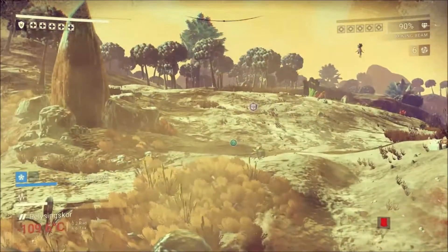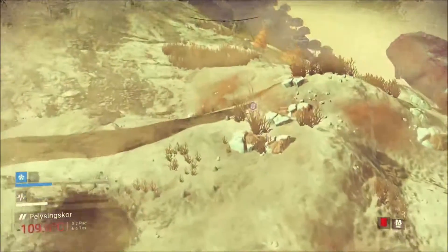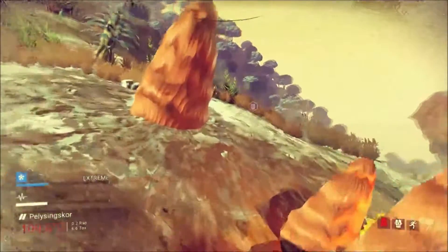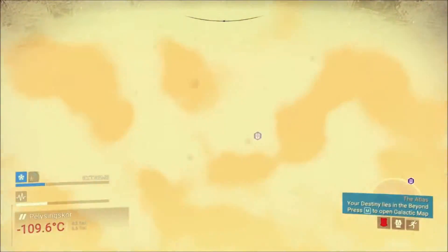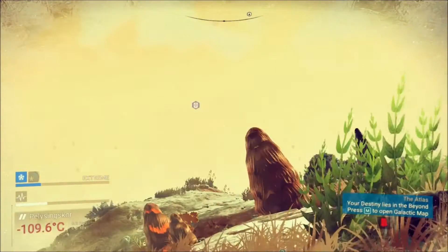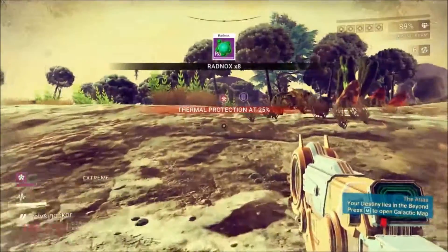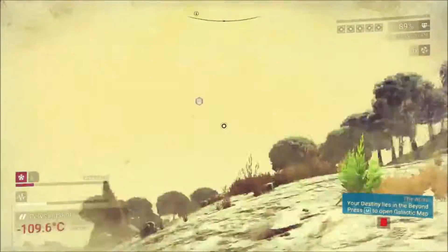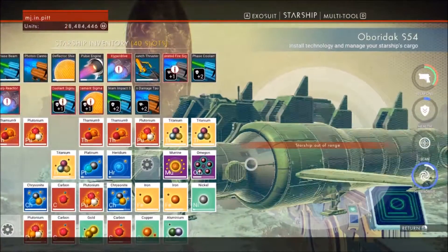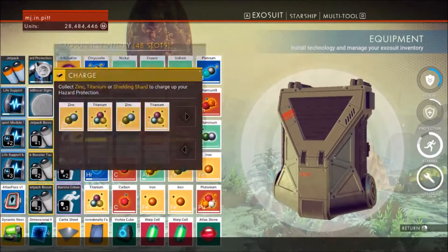I think I'm going to try to do the same thing here with the radnox - get a 500 stack, carry it on with me, and as I come across these rare elements do that same thing. Where'd it go? It floated away - wasn't it just right there? Oh there it is, it was under it. I've got to make sure I keep myself nice and warm on this planet.